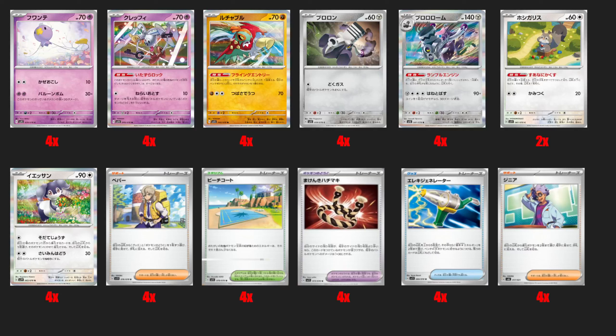Next up is a card I think is going to be insane: Klefki. This card has an ability that says no basic Pokemon have abilities while Klefki is in the active spot. I think this card is going to be very, very powerful, so I would always pick up four. You might not play four in a deck, but four is just a very good number to pick up on this card.